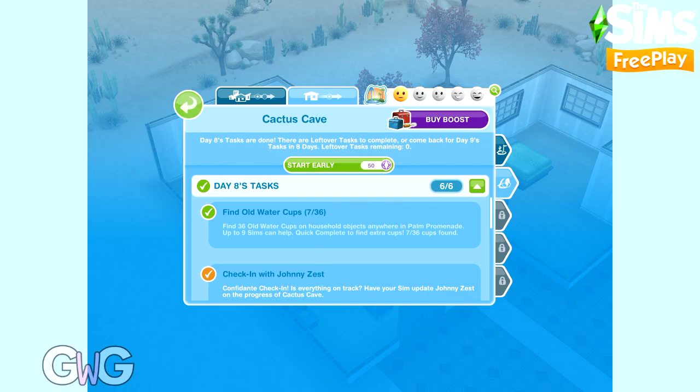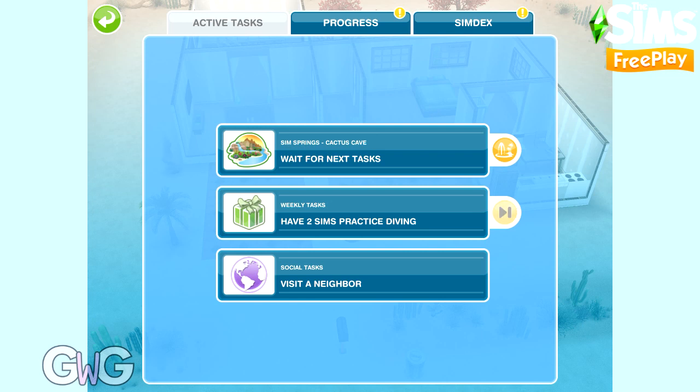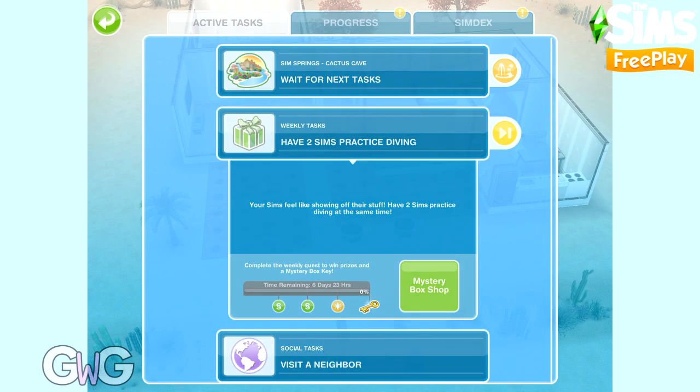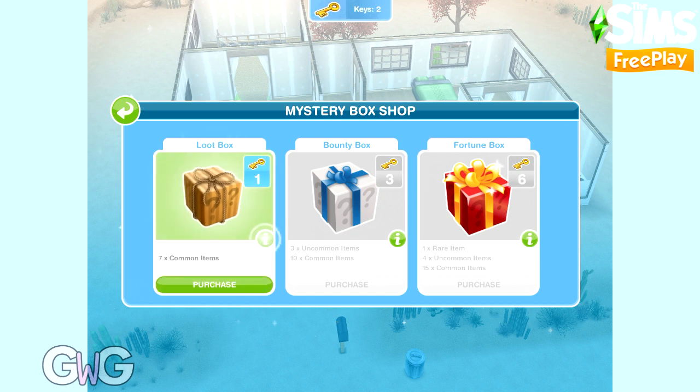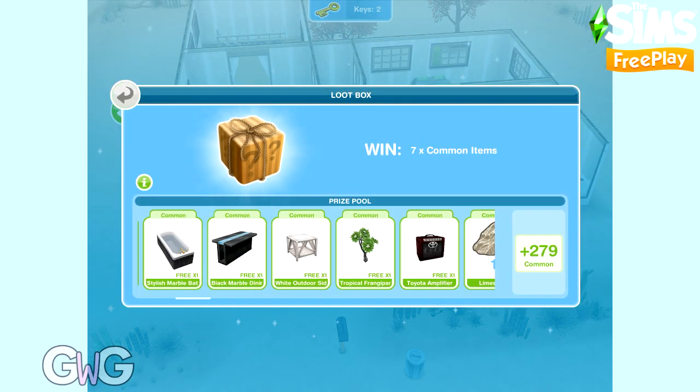Before day nine, let me show you where to find mystery keys. Head to your weekly tasks tab and find the mystery box shop. Click on that and you'll have your keys to spend on the loot box, the bounty box, or the fortune box — these contain a selection of random items.